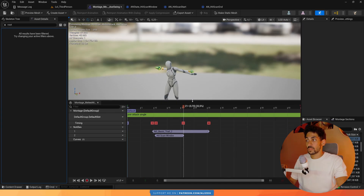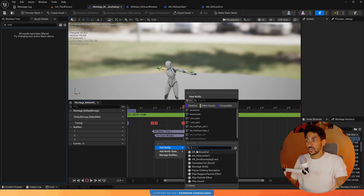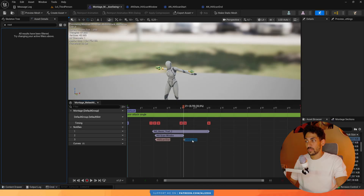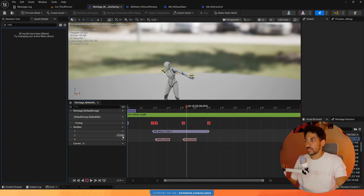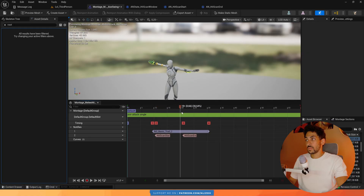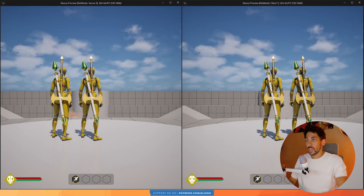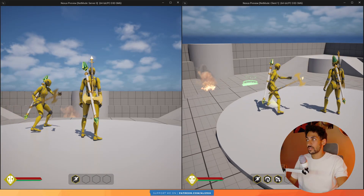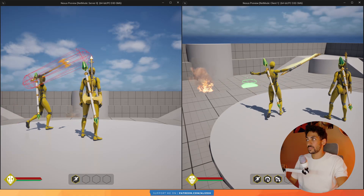Now I'm going to add a new track and place two separate notifies — hitscan start right where the window started, and hitscan end right where it ended. They share the same start and end points, so I can delete the old notify window and its track. Now let's test it. On the client with root motion disabled — the bug would normally be there — but with this new setup, the hitscan is being triggered correctly on the server. Amazing.